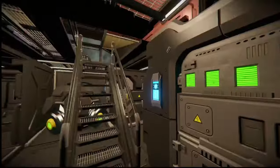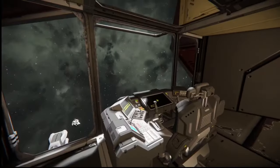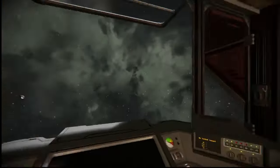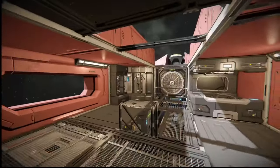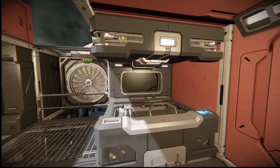Then we get to the upper deck where the bridge is. We've got plenty of room to look out and see what's going on around us, with the ability to land from here. Behind us we also have an air vent supplying the entire ship.